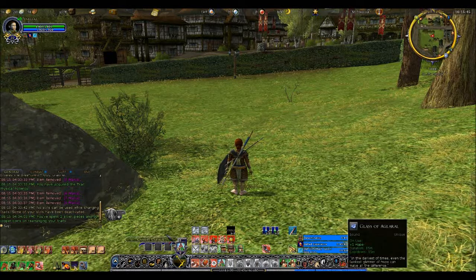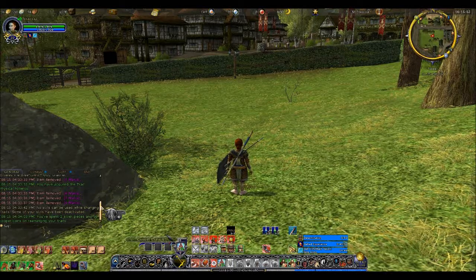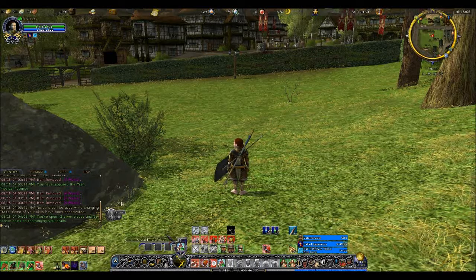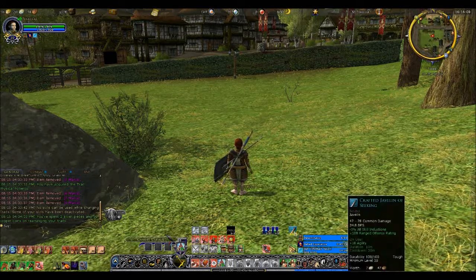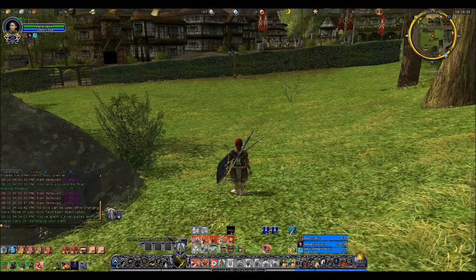Second, I am allowed to use my Glass of Agrel, which is to help mitigate any dread that may be emitted by an enemy such as the Echo of Death. But I am not allowed to use food. I will not be allowed to use my Javelin ability to give me plus 18 agility since it has a cooldown that is longer than its duration. I'm trying to avoid things which will favor one soldier's run over another soldier's run.